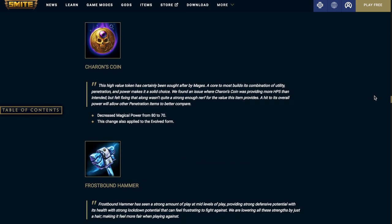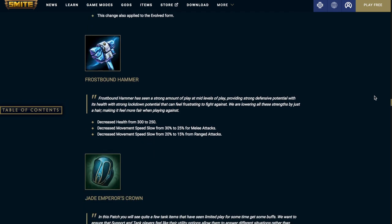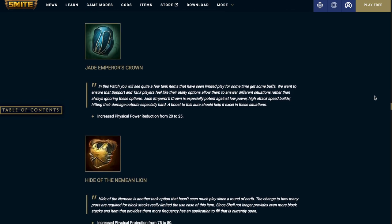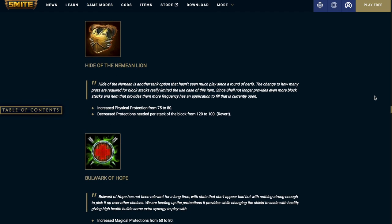Charon's Coin decreases the magical power from 80% to 70%, and this change also applies to the evolved form. Frostbound Hammer decreases the health from 300 to 250, decreases the movement speed slow from 30% to 25% for melee attacks and from 20% to 15% for ranged attacks. Jade Emperor's Crown increases the physical power reduction from 20% to 25%. Hide of the Nemean Lion increases physical protections from 75% to 80% and decreases the protections needed per stack of the block from 120% to 100%, which is a rework to a previous change.